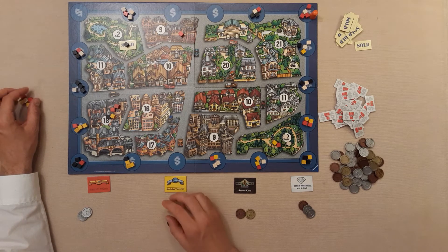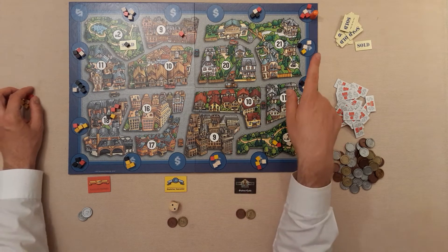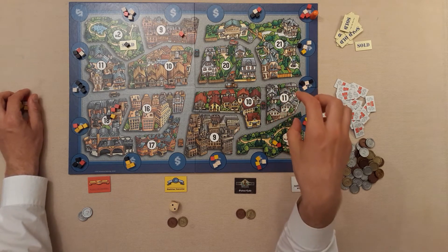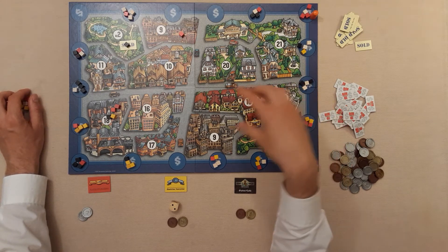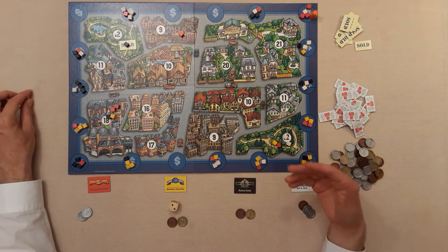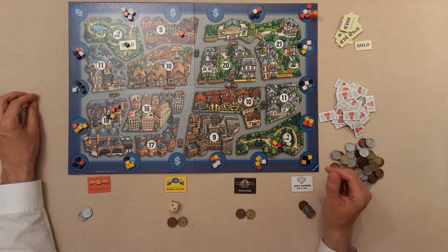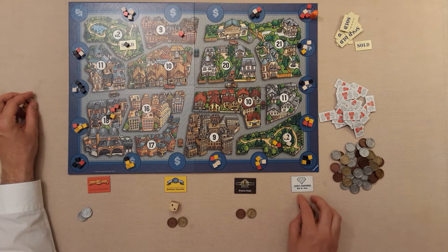Yellow is going to bid on the next lot. Red is probably going to be interested in this one because there are three red cubes on it. Even if they're not that keen on the property itself, it's worth bidding to stop opponents distributing those three red cubes somewhere they don't want them. There are only so many cubes in play — if all your cubes get distributed by opponents you'll struggle to get influence on real estate properties. Yellow goes four, knowing red will probably go five or six.